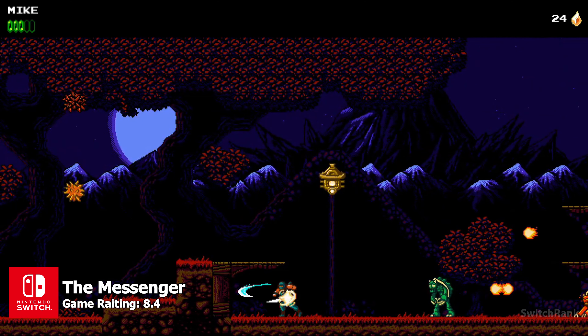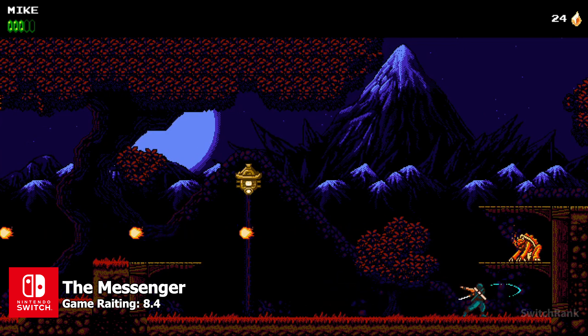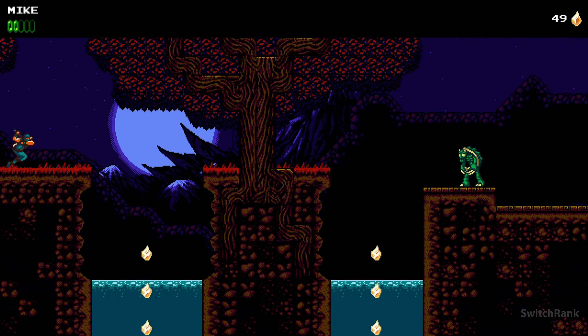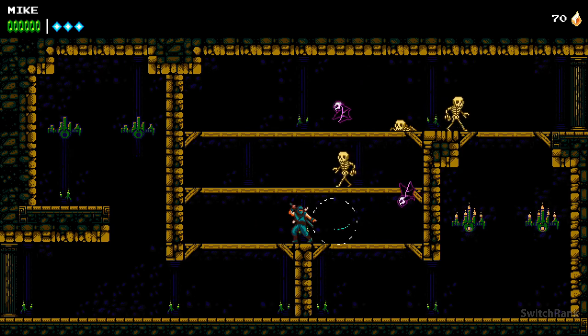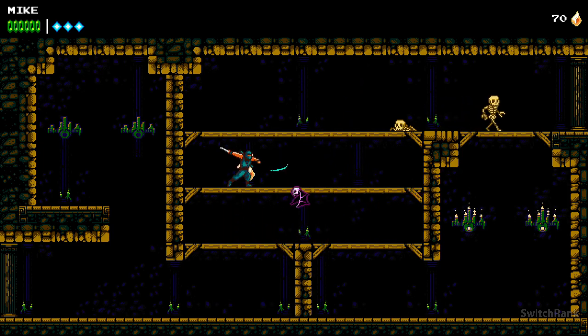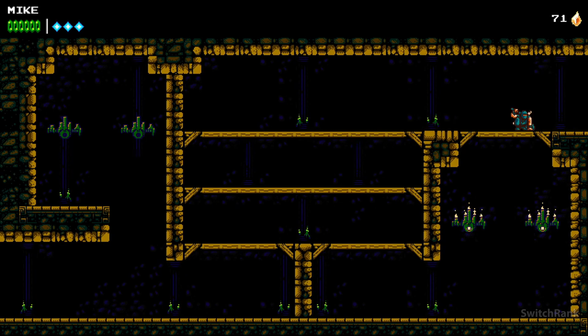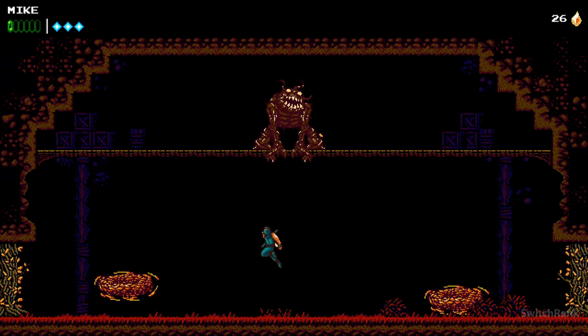In this action platformer, you're essentially getting two games in one package — and not just that, but two distinct styles of pixel art graphics. The Messenger is a retro platformer through and through, and with its difficulty and design, it's sure to push your ninja abilities to their limits. The first half follows the conventions of an 8-bit platformer reminiscent of the original Ninja Gaiden. However, once you reach the midway point, the game transforms into a 16-bit Metroidvania experience.